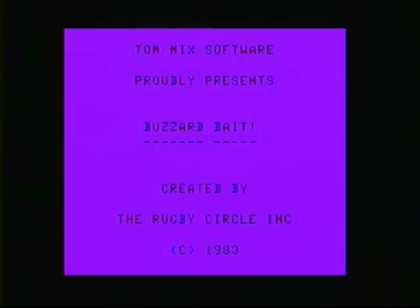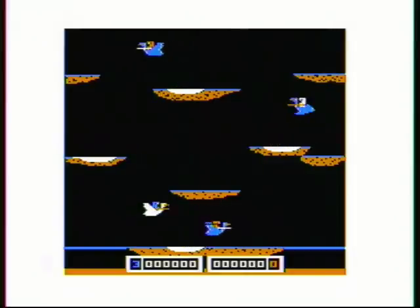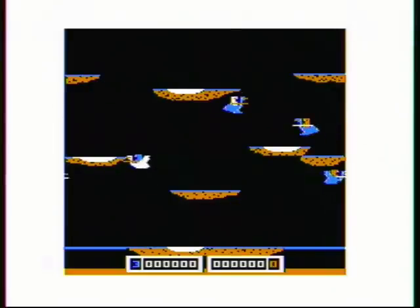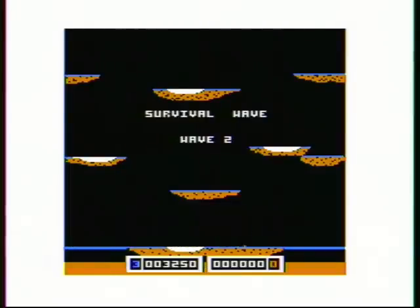Today we're playing Buzzard Bait from Tom Mix on the RadioShack Color Computer, a Joust clone. If you pay attention to the names of the different waves in Joust, you'll realize that Buzzard Bait is actually the name of the first wave in Joust in the official version. So even though they didn't steal the name Joust, which they certainly couldn't do not being officially licensed, they did steal the name Buzzard Bait from the game.